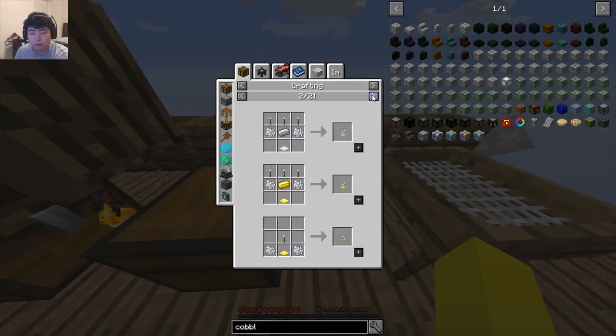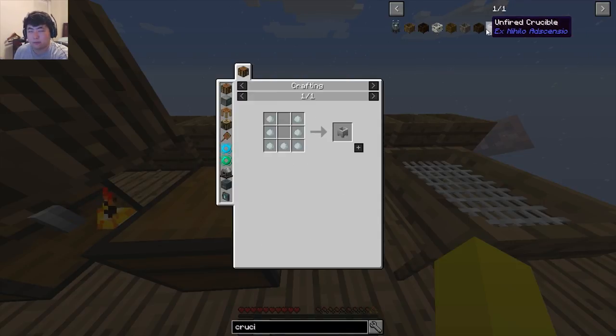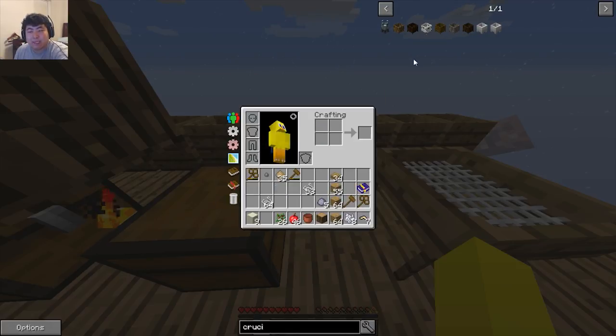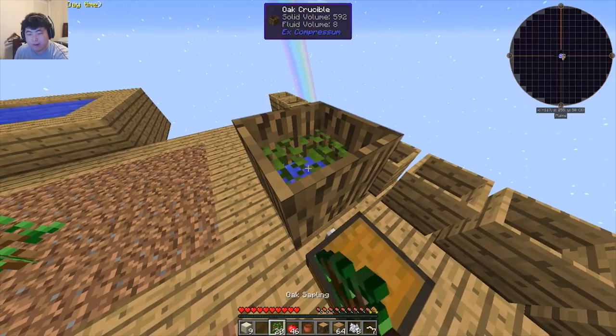Nobody move! Also there's a cobblestone generator which is what we're going to be doing, as opposed to making a manual cobblestone gen with water flow and lava flow. We're going to make an actual automated thing. The cobblestone generator that works with World Interaction — we just don't get it for a while. I needed six... no, that's seven. Choco brain, where is your brain?